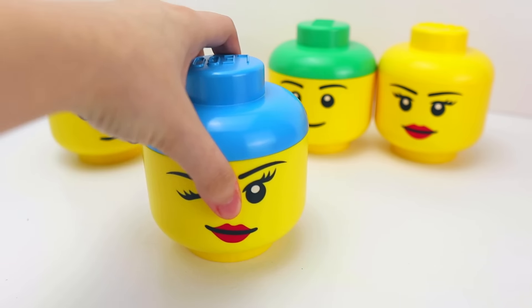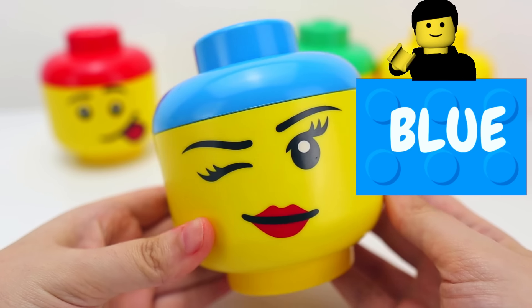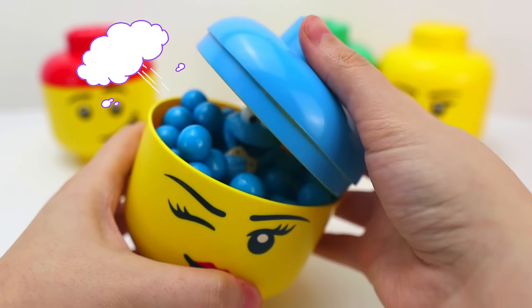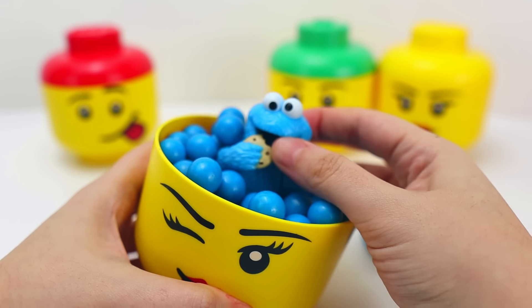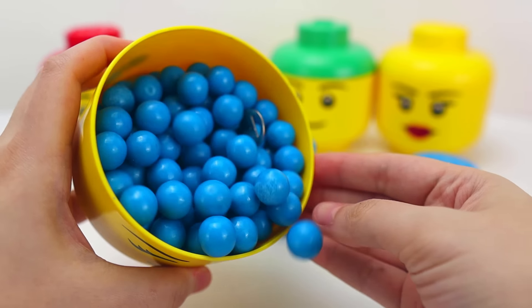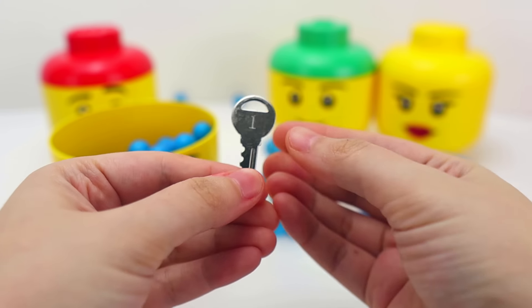Next, we have a container with a blue lid and a winky face. Do you hear that? Let's see what's inside. I knew it — it was Cookie Monster. And we have our key. This key has the number one on it.